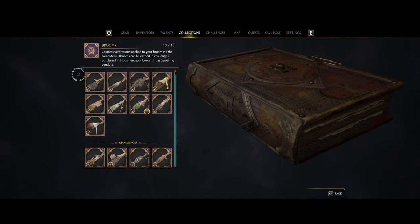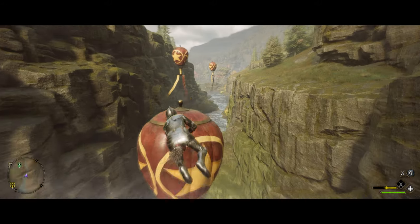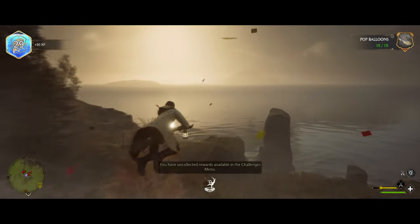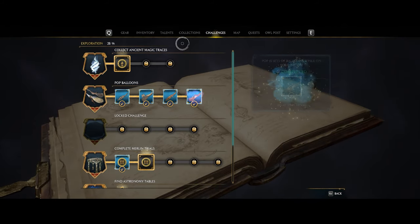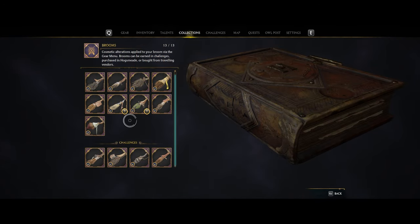At this point we now have all the brooms that we have to pay for, but there are still four left — the challenge brooms. To unlock all of those, you're going to have to fly around the entire world map popping all the balloons that you see. Use your world map to double check what areas you still have balloons in. Once you're done, head over to the challenges tab and then over to the exploration section to unlock all those brooms, and they will show up in your collections area.